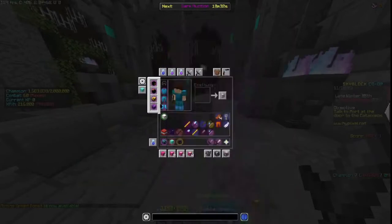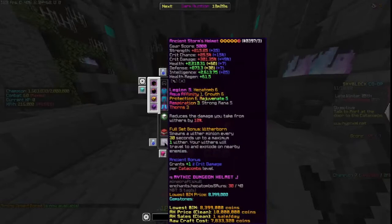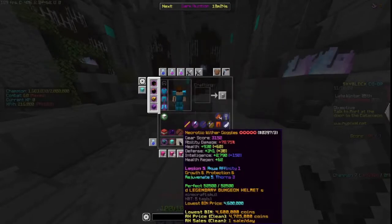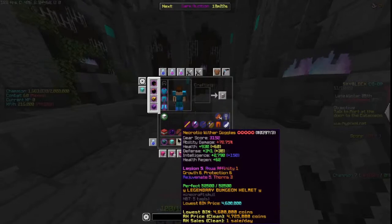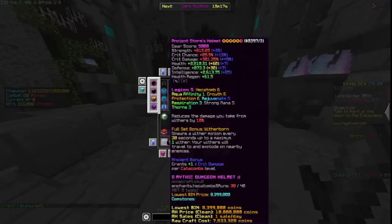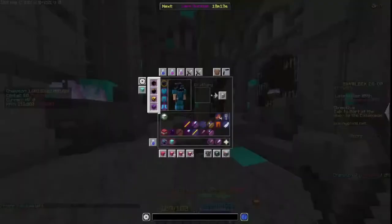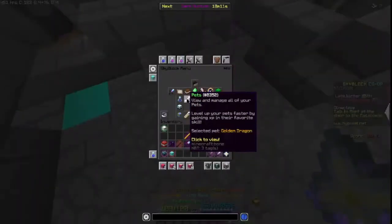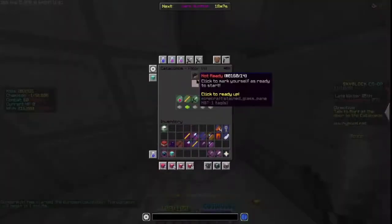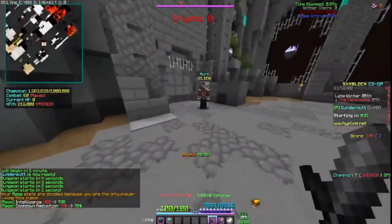Then we got full 9 star Storm — Legion doesn't matter. Yeah, there's the Storm Helmet. We got a 10 star Necron Head and 10 star Wither Goggles. We'll test Wither Goggles just for the heck of it, but I pretty much get one-tapped with no helmet on, so I'll start with the Wither Goggles. This could go very poorly because I'm 7 — it hurts. And yeah, we're gonna see what happens, boys. I'm just gonna try to not die.